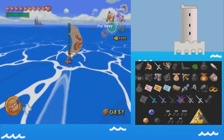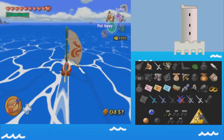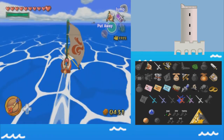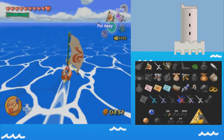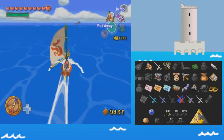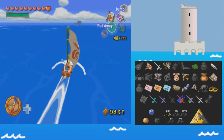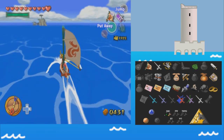We are going to be leaving Bomb Island since today we are going to be collecting a few more chests that require the Deku Leaf, and we are going to be heading to a new dungeon since we have a few things that allow us to get to them. One of the places we can get to is around Forest Haven, and that also is where another chest is.